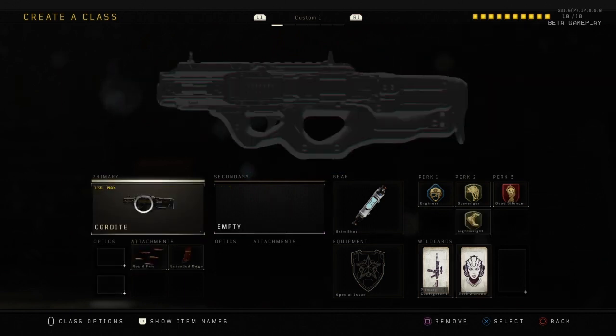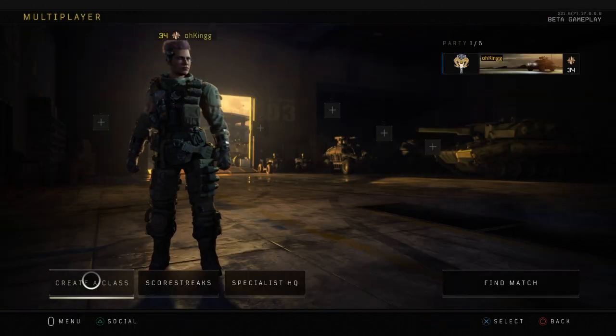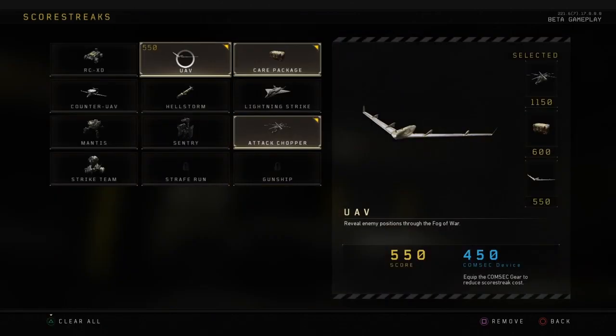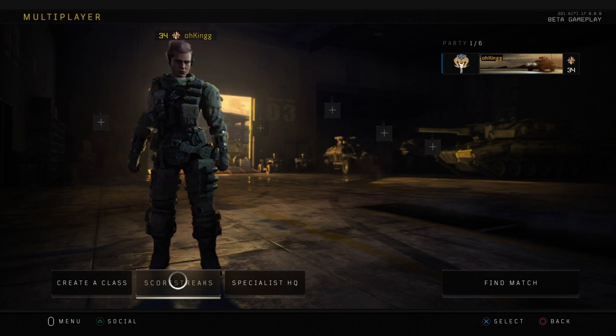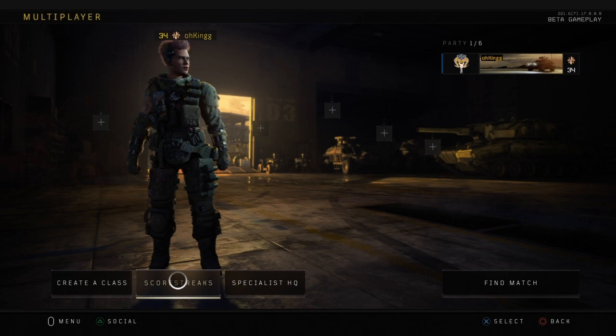So my number one AR is the Rampart 17 and my number one SMG is the Cordite. If you guys just follow through with those gun setups and class setups, you're going to be smacking everybody in this game. I dropped 73 kills last time. That's it for this video — if you enjoyed it, drop a like and subscribe if you're new. I'll see you guys next week in the beta. Peace out.